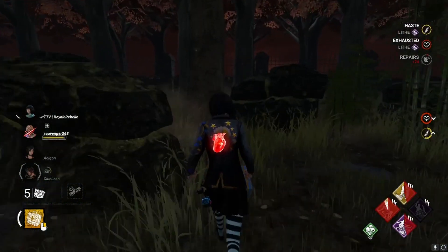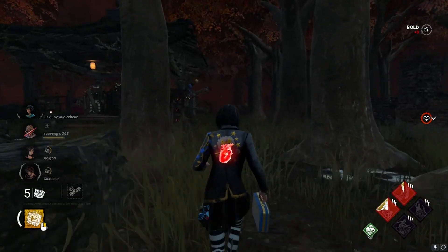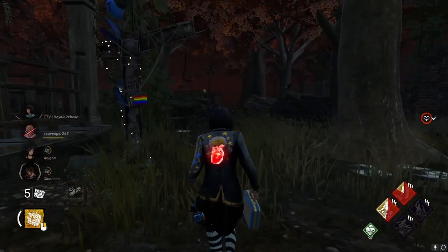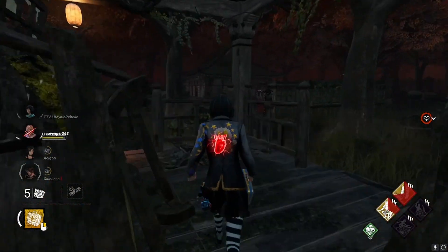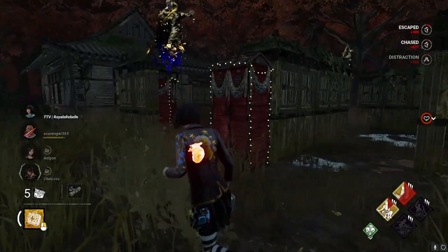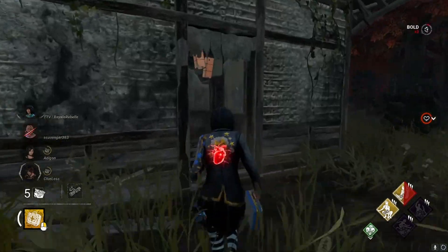What's up everyone? My name is Royal Rebelle and in this video I'm going over some of the changes announced in July's developer update for Dead by Daylight. This update is definitely bringing some interesting changes to the game. Some of the big changes include survivor disconnect bots, a report feedback log, reworks to the Onryo, hook grabs, brand new parts, and a ton of survivor and killer perks. Some of these changes are live in this week's PTB along with Nicolas Cage and his perks.